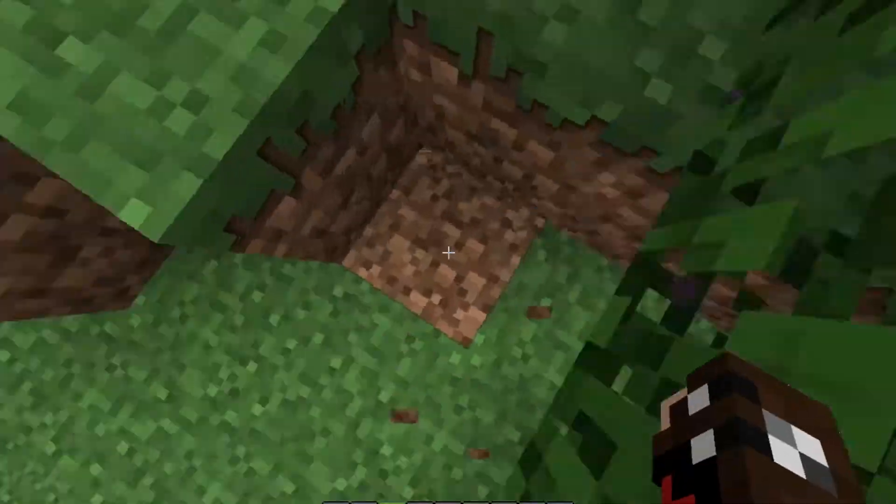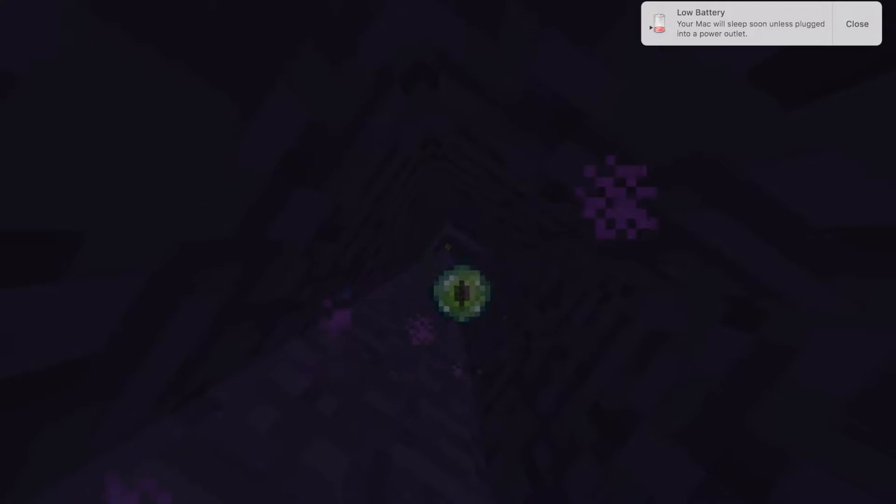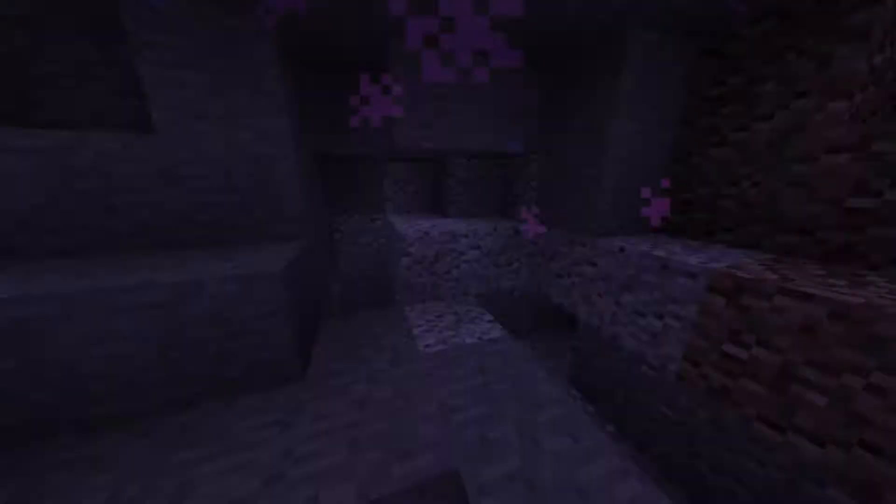Step 9 on how to kill yourself if you're suicidal: go to creative mode, get an Eye of Ender, and find the Ender Dragon. After you successfully find it, you kill yourself. But apparently in my case, I did not find the Ender Dragon, because there seems to be no end portal in my world. So I just skipped to step number 10.